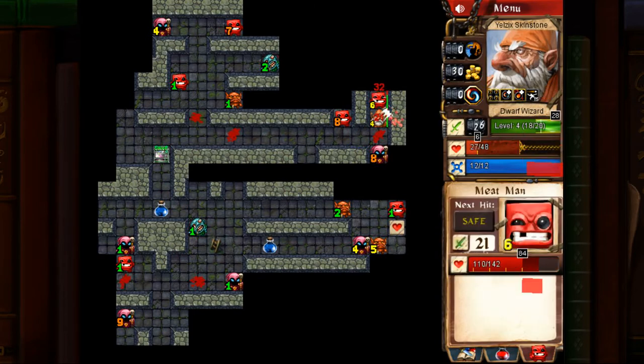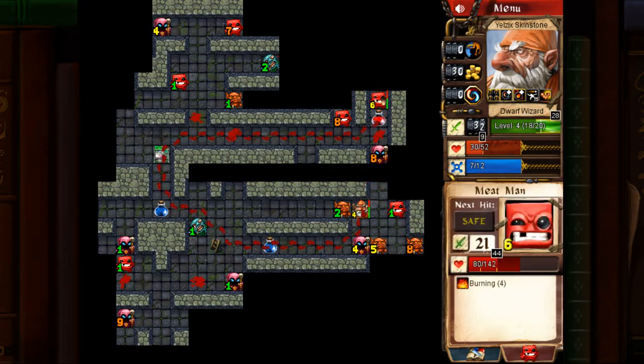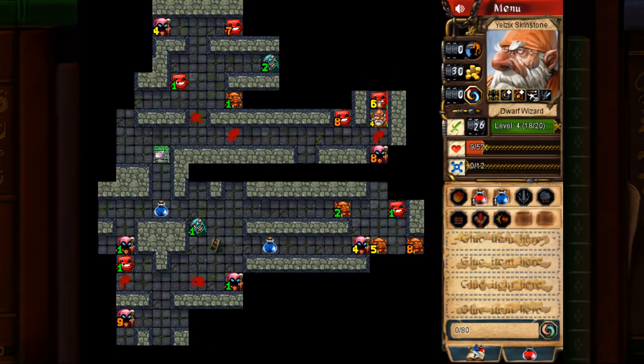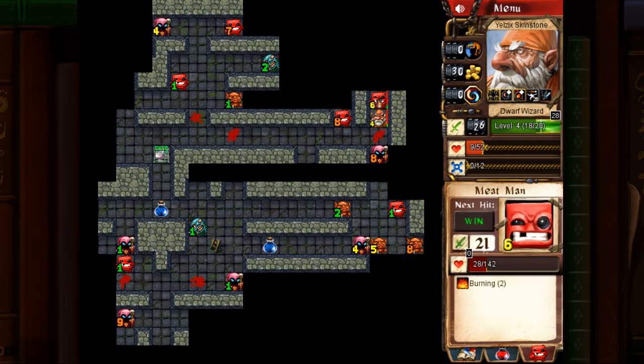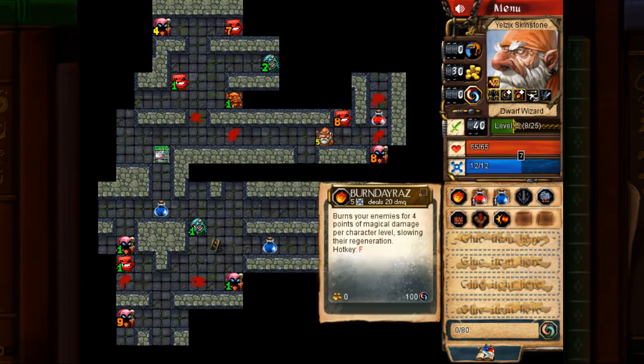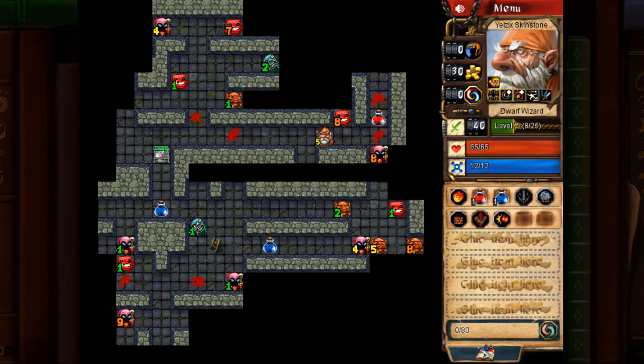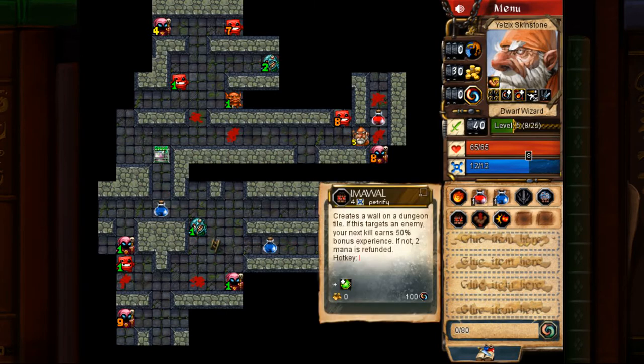Just that extra glyph discount alone, and starting with fireball, makes the wizard really strong in general for basic dungeons like this. At this point I could convert stuff and actually get just enough health to tank, which is one of the ways in which the dwarf's bonus is nice. And I haven't been using Imawal — I could be using it, but let's cast it once on this level one zombie, then convert it.